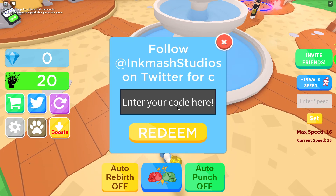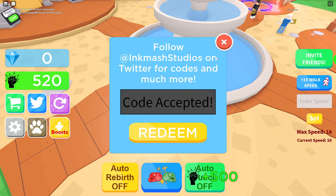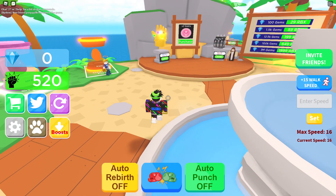So the first code is RELEASE — all caps — and you will get 500 punches. That's good.